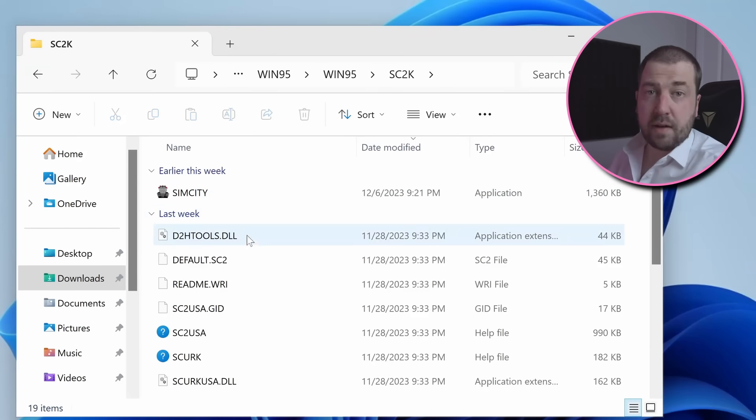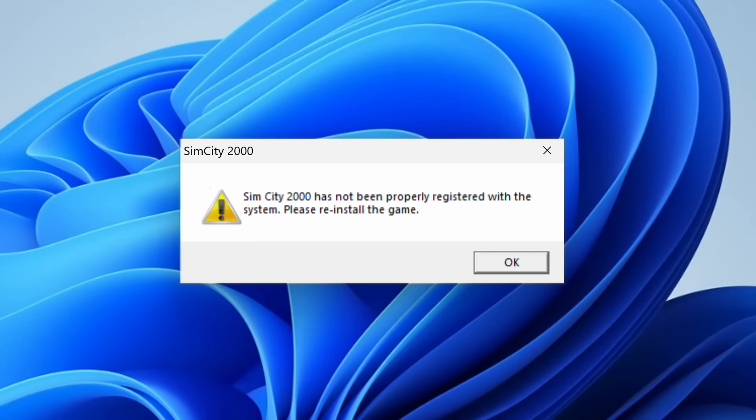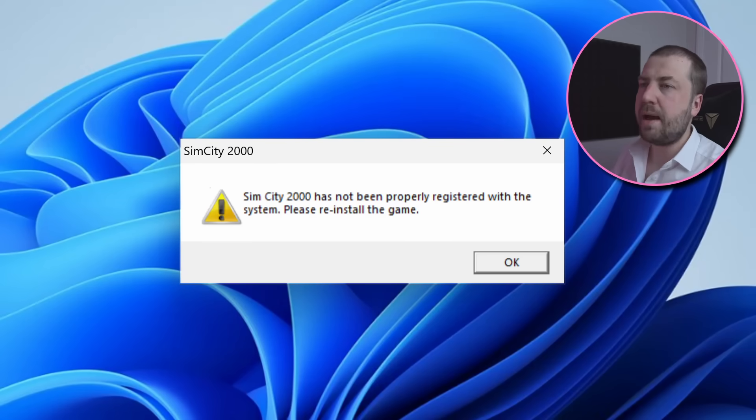On the most basic level, all an installer does is just copy files to the right place on your hard drive, so all the game files must exist in the download somewhere. I found a file called simcity.exe, and I'll execute anything once, so let's give it a go.